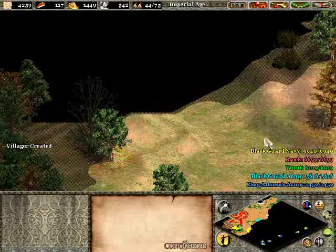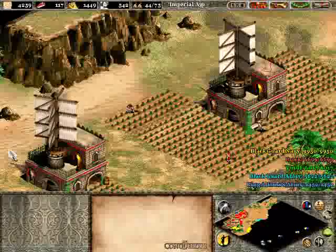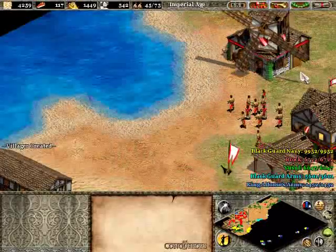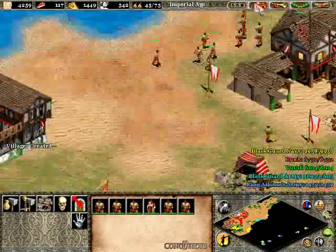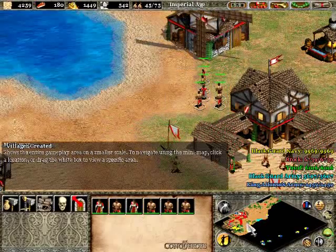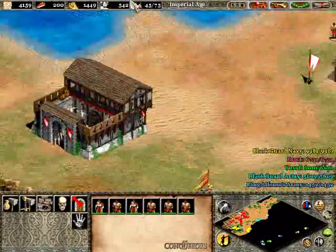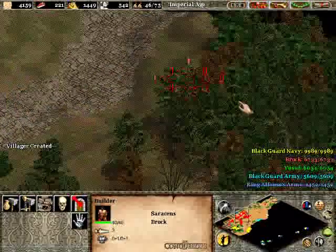We have one, two, three, four, five — we need five more farmers. So we'll take six of them because I'm probably going to need more food than anything else. And these guys can go mine. I'm going to take one person to go continue to get lumber, because you're going to need a lot of lumber eventually for those ships you make.